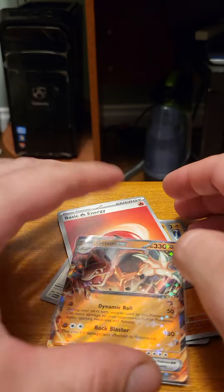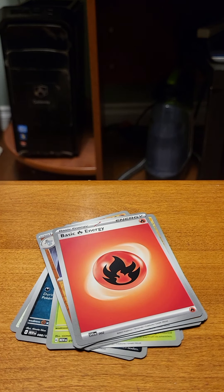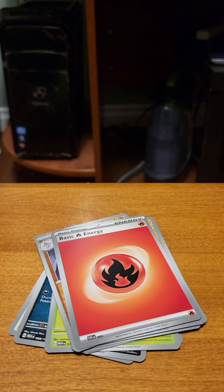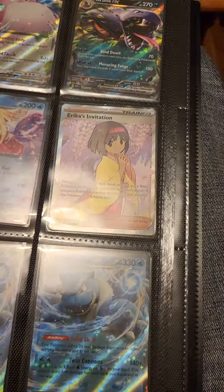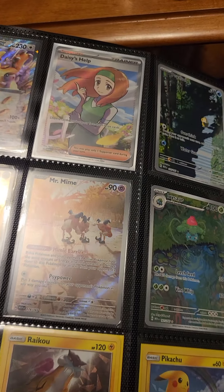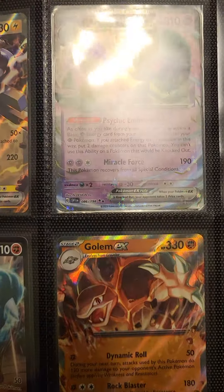I'm still missing a few cards from the 1.51 set, and this will be going into my Trade Binder. The Trade Binder is filling up with cards. Here's the Trade Binder so far — all these ones, and the brand new Golem EX. That's the Trade Binder so far. Not many cards in it yet, but it'll keep growing.